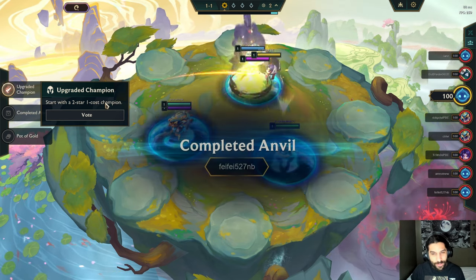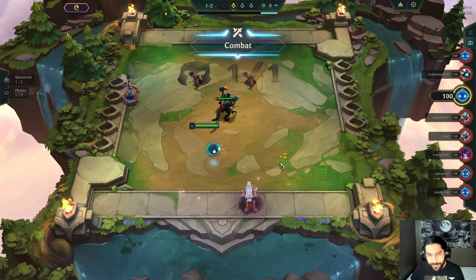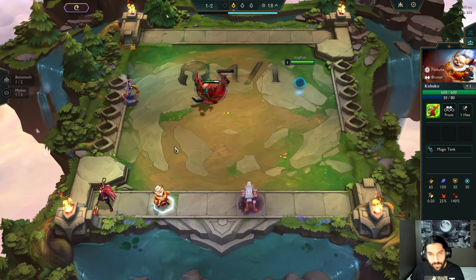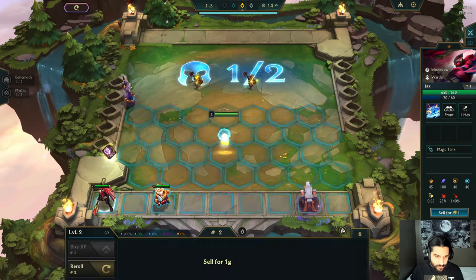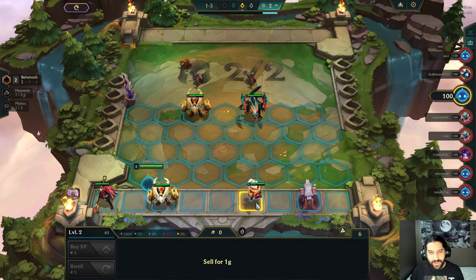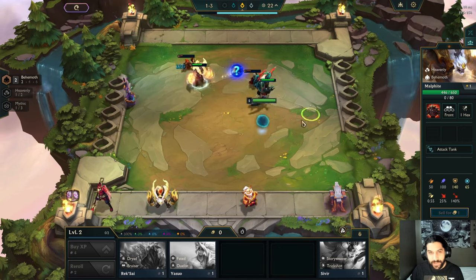I would love a three-star something — not the completed item. I find the other one more fun because then I have direction and know who I want to three-star right away. Behemoth and Mythic — I haven't gone that yet, maybe I will this game, but probably not. Bruiser, warden, ink shadow — ink shadow is pretty cool. What if I get that raid boss augment I've been hearing so much about? I'd like that — be a big raid boss.